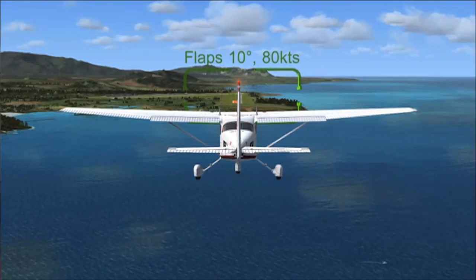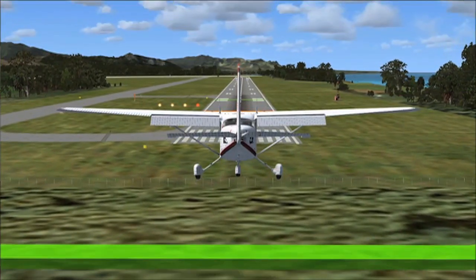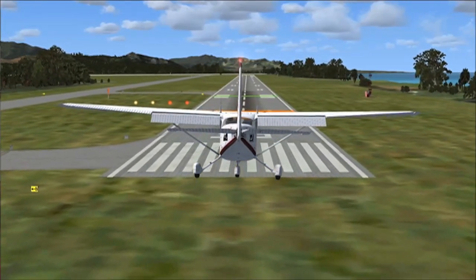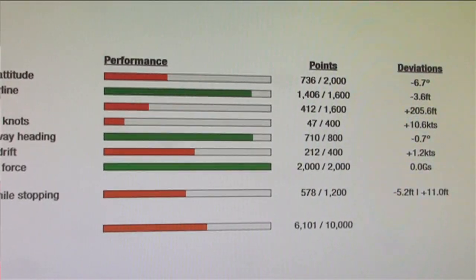The simulator is actually providing you visual cues and auditory cues to help you learn how to land, or if you already know how to land, help you perfect your landings. It'll score you at the end of each one of those, you see the various criteria, and you can work on that and improve it.